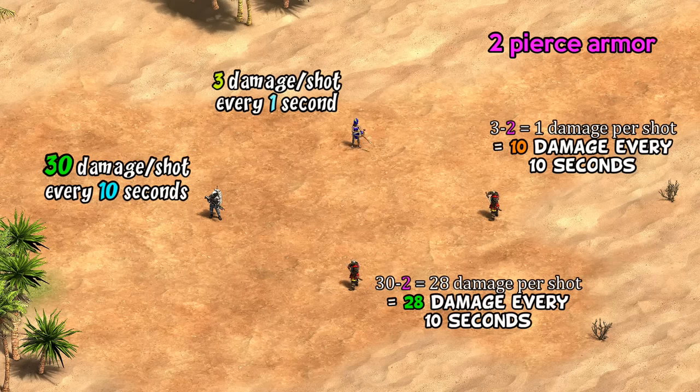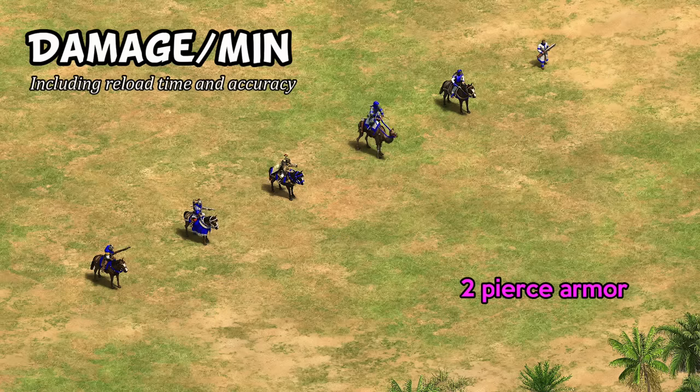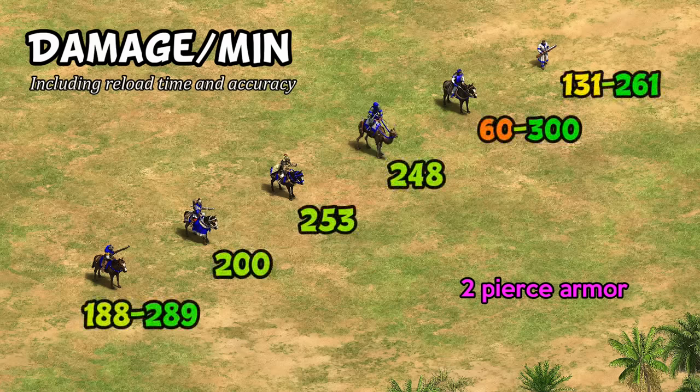Obviously it's an exaggerated example, but I would contend that this is why the Conquistador is so strong. Jumping back to our damage per minute calculations, the Conquistador isn't really standing out — but now let's pretend they're attacking something with 2 pierce armor. Villagers have 2, pikemen and crossbows with Blacksmith upgrades have 2, knights have 2 by default, etc. Correcting for that armor, these are the new values, and now at point blank range the Conquistador is the second heaviest hitter out of the group.